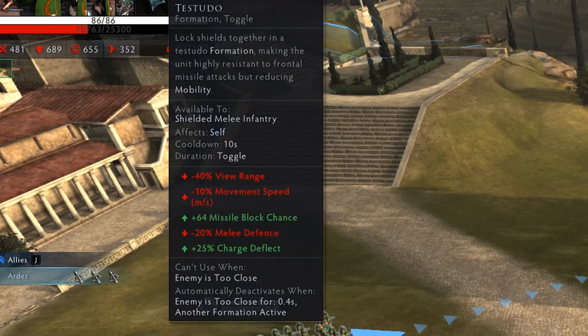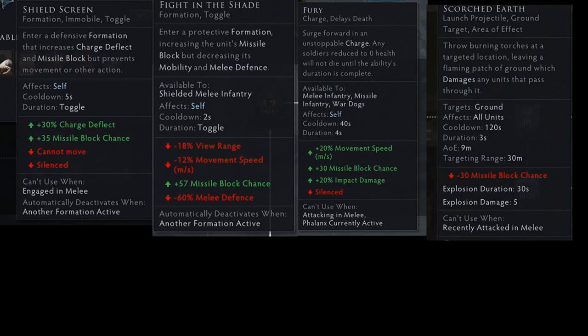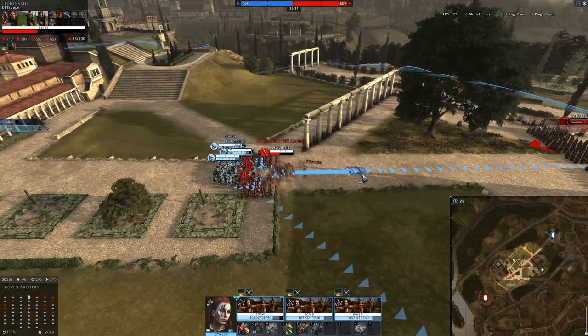Other abilities in Total War Arena will also impact Missile Block including Fight in the Shade, Raised Shields, and Scorched Earth which reduces Missile Block. Missile Block is not affected by armor penetration, weapon damage, or accuracy.